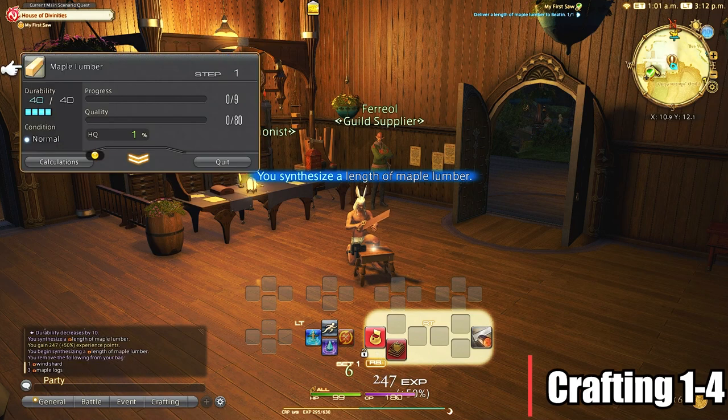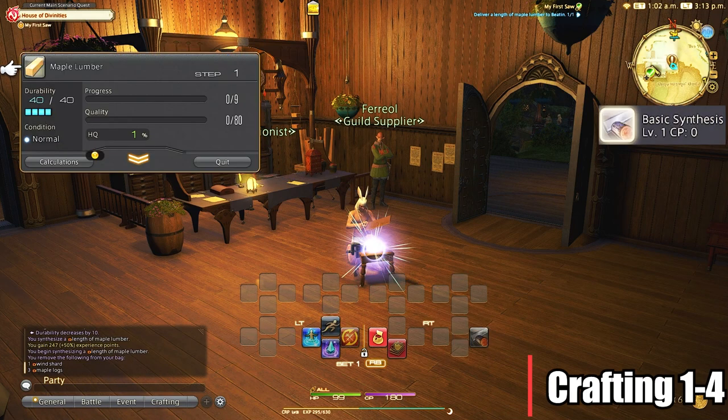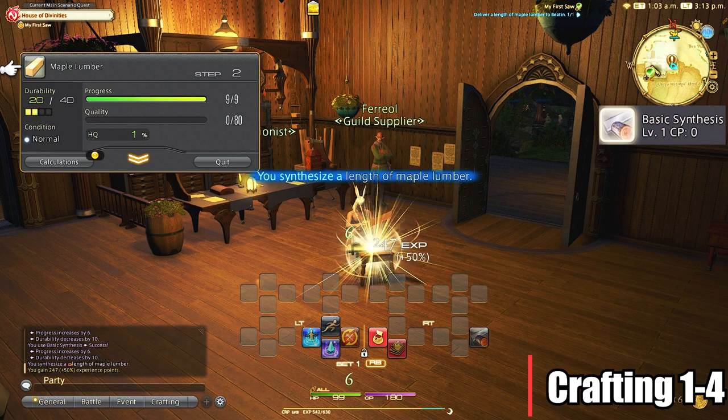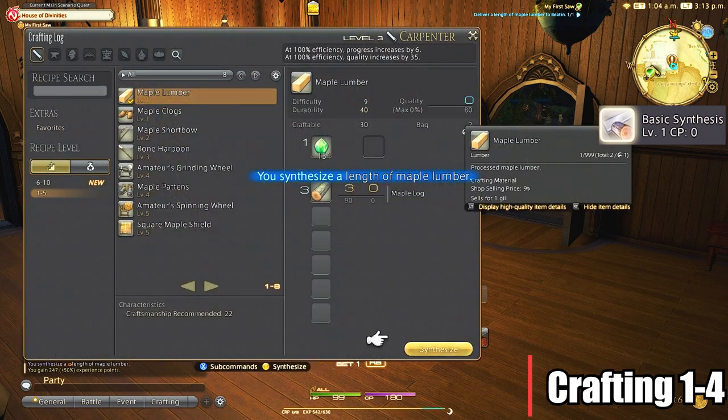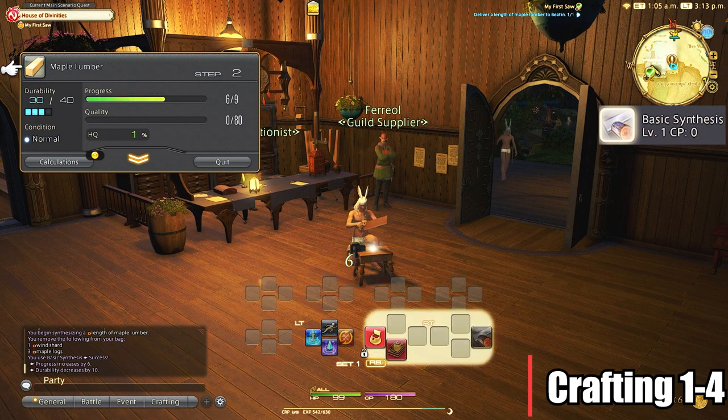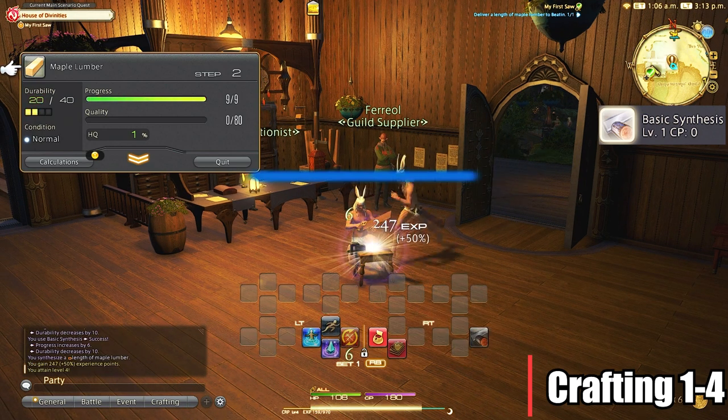Level 1 through 4: this will be Basic Synthesis until the craft is complete. We can check calculations here on the craft menu in order to determine if we're going to be able to finish the craft with the durability that we have, which becomes very important for all crafting early on, as even one point off and you fail the craft.